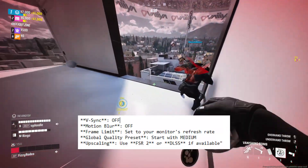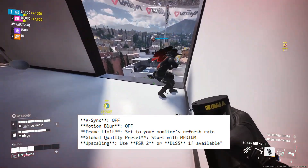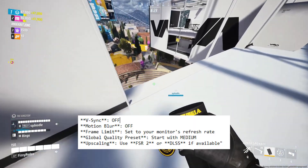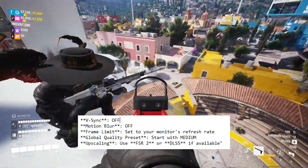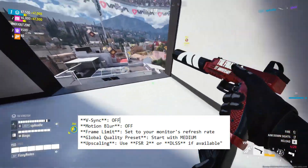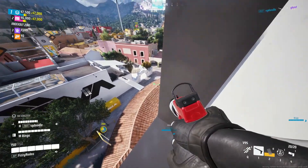If your monitor is 144Hz, then set 144Hz. Don't use any extra tweak software. Then for global quality preset, start with Medium. For upscaling, use FSR2 or DLSS if available on your system. These changes help reduce stutters and improve frame spacing.